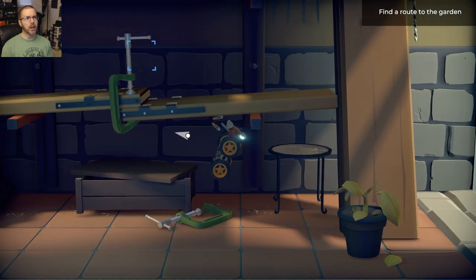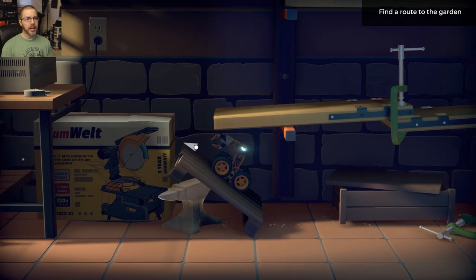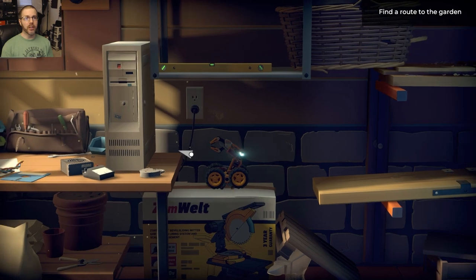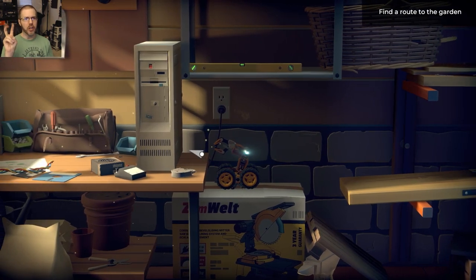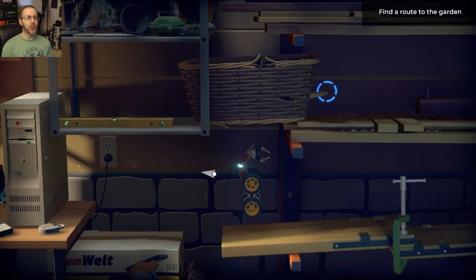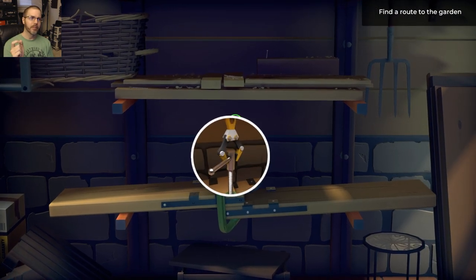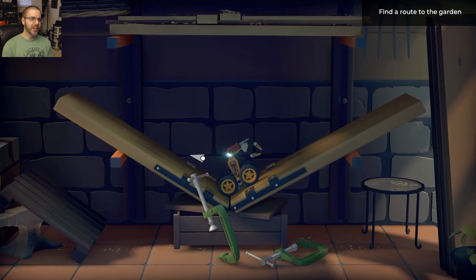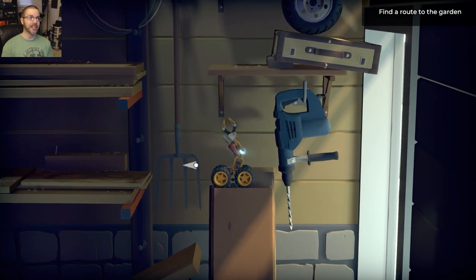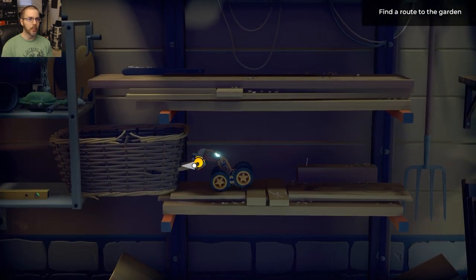Finding a route to the garden to scare that cat. All of the environment objects here - there's a totally-not-an-IBM tower, it's an ICN, and there's a controller for a Super Nintendo that looks very, very - almost lawsuit-worthy - a model of controller that looks really close to the SNES. Hopefully that does not get them a lawsuit.